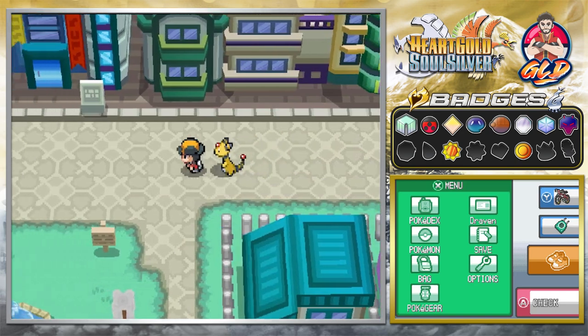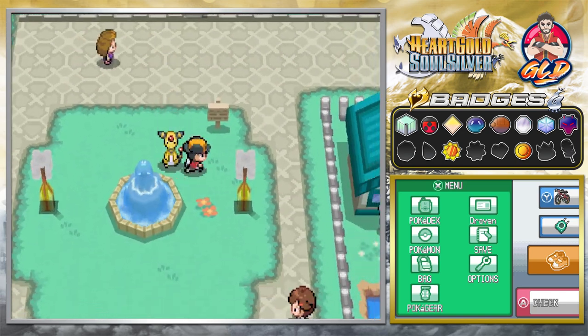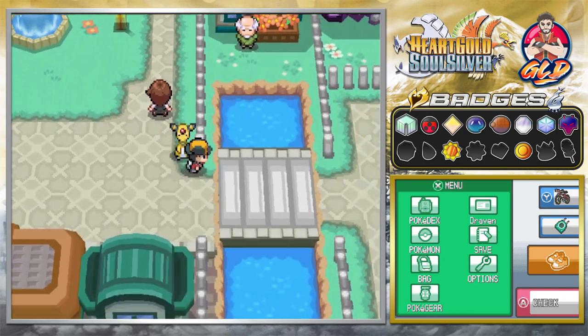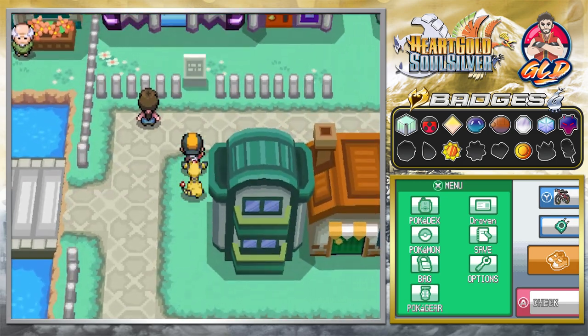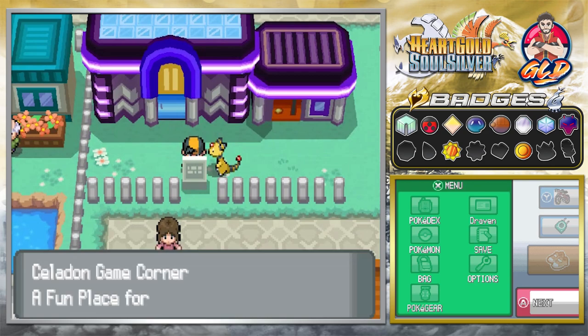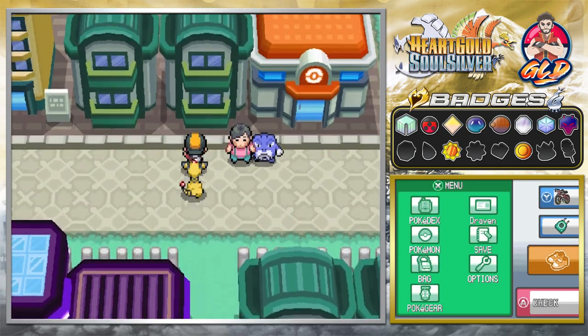Here we are, guys — Celadon City. The biggest city, the most awesomest city. This place right here has its own department store, the cycling road, and this old man with his big old pond. A lot of Grimer just started to invade it and all that stuff. And we do have the gaming corner, which used to be the Rocket corner. Many of you guys already know — yes, Team Rocket was in there.